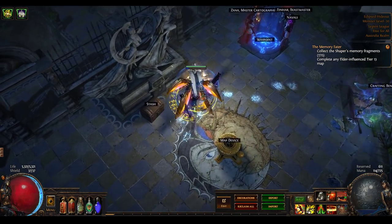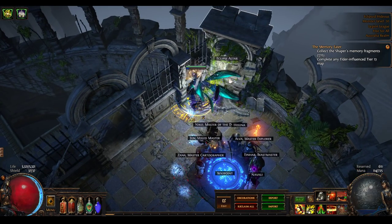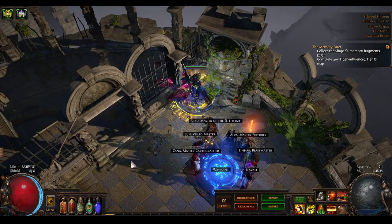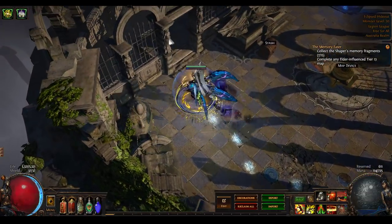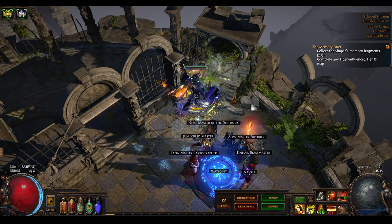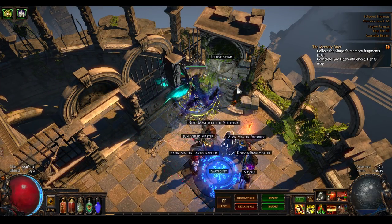The key unique feature of this hideout is the eclipse altar, and it's easiest to just demonstrate what it does. You'll notice that all the shadows change and the lighting changes - you go from night time to daytime, and when you press it again you go back to night time. The transition is kind of cool.